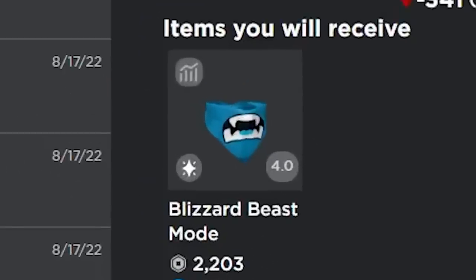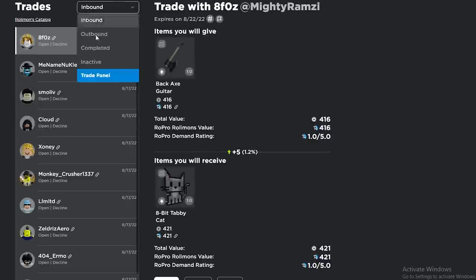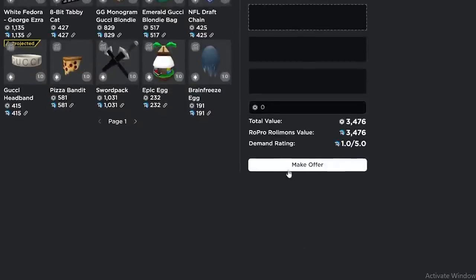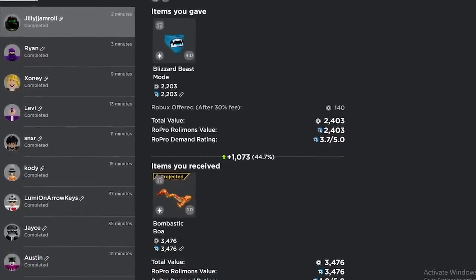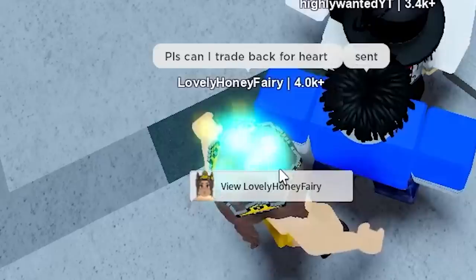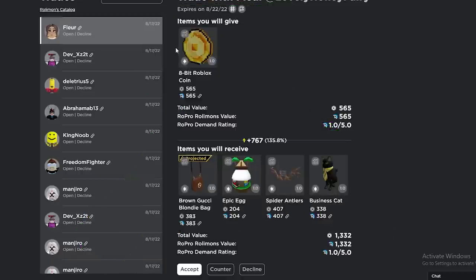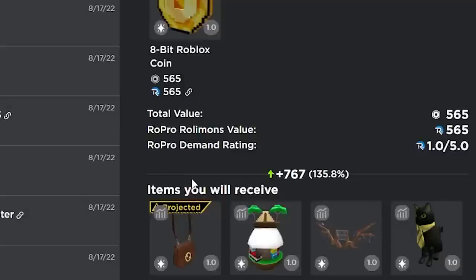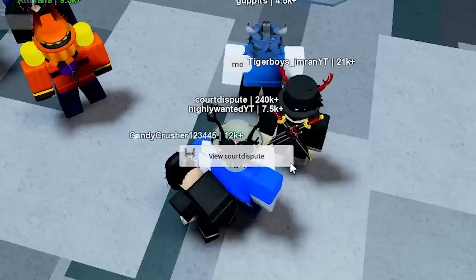We got three eggs of verticality for it — they're like 500 each, basically 1,500 total. We're taking this — thank you! For three of the projecteds we got the blizzard beast mode bandana — another projected. If I can do 200 Robux instead of 300 — he accepted! We got the bomb mastic boa for the blizzard beast mode and 200 Robux. That girl from earlier sent me something — she said she felt bad because she thought I got scammed, but I didn't actually get scammed. I'll send her items back.